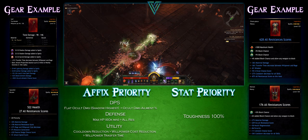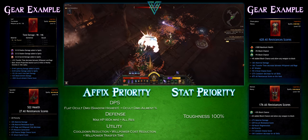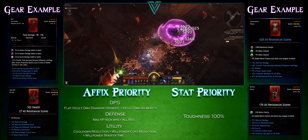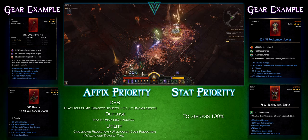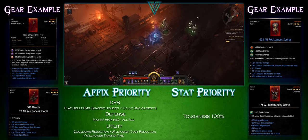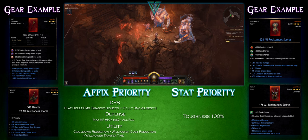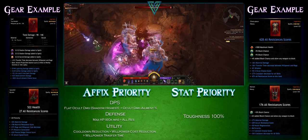On the weapon, it's pretty basic — nothing too crazy. I have two flat stats added to spells. The occult ailment chance score I have on there is for the damage I'm dealing with Anomaly, helping to apply some stacks. Life leech is also pretty big on your weapon — if you have life leech on your weapon it allows you to skip the life leech node on the tree, saving you one point, which is nice. I also have one gem for sacred damage added to spells, which we'll talk about in the skill tree section.